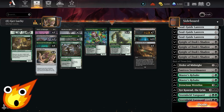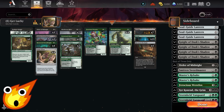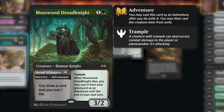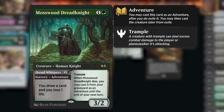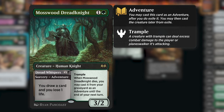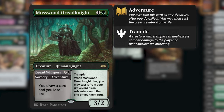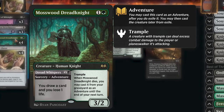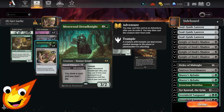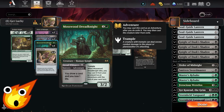There is one cool card I wanted to build around that is super awesome and surprisingly very affordable — that's the one and only Mosswood Dreadknight. This is an awesome two-mana 3/2 trample creature, a Human Knight, that reads: when Mosswood Dreadknight dies, you may cast it from your graveyard as an adventure until the end of your next turn. The adventure side reads: for two mana at sorcery speed, draw a card and lose one life.